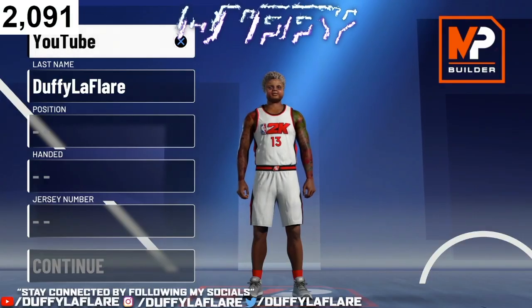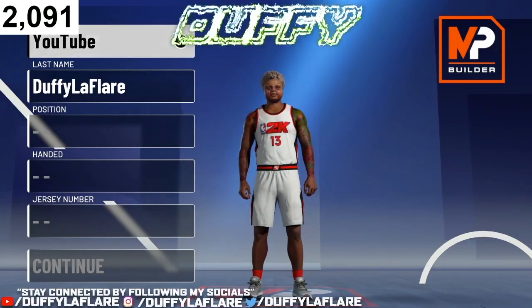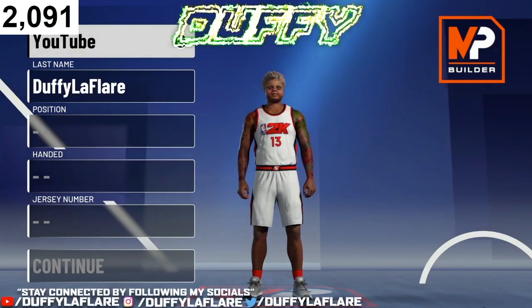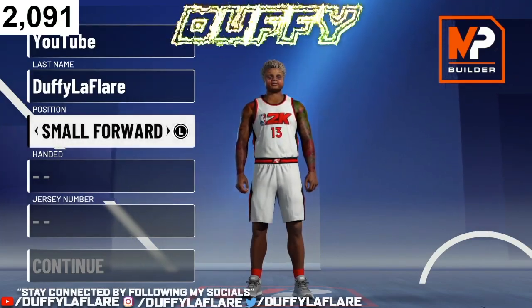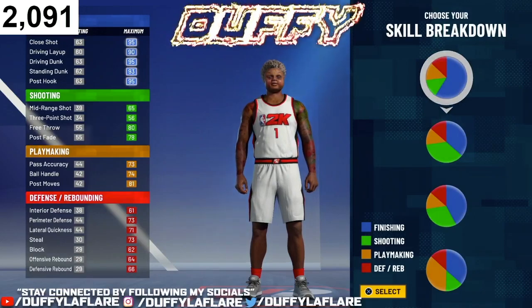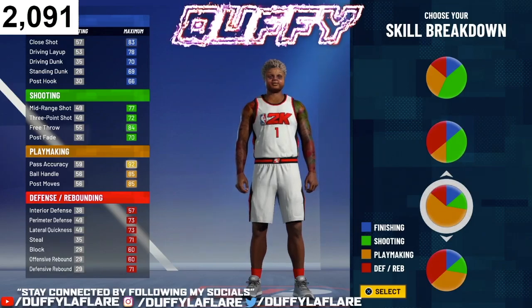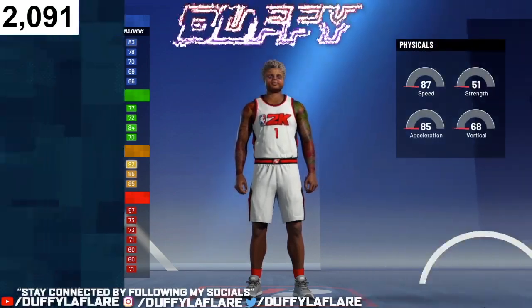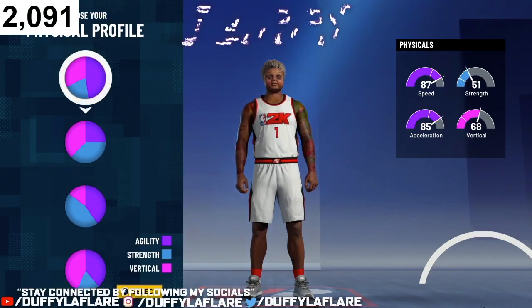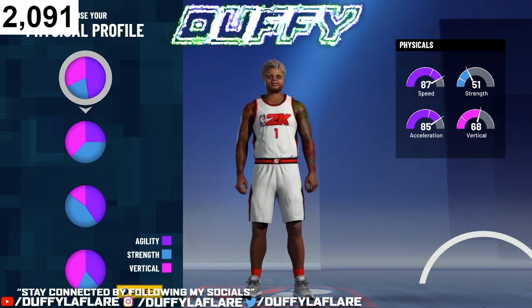We're back — as you can see from the thumbnail and title, I got the rarest small forward demigod build in the game. This build is a certified demigod and does everything. Position-wise you want to rock with small forward, whichever hand you want. For the skill breakdown pie chart, you want a pure playmaking pie chart — all yellow, all orange. For the physical profile, since we're going to be tall on this build, rock with the fastest physical profile: 87 speed, 85 acceleration, 51 strength, and 68 vertical.